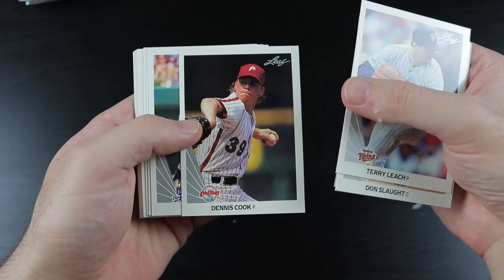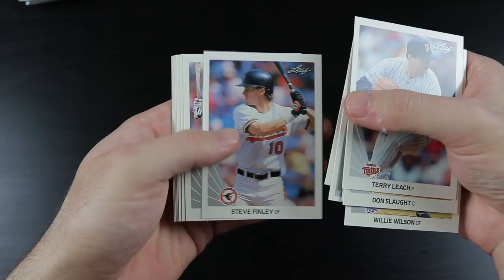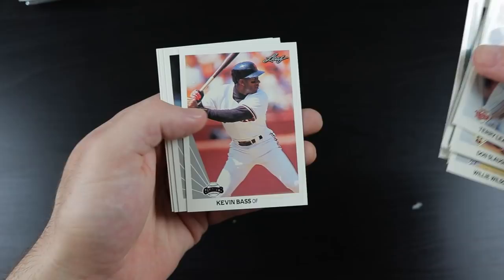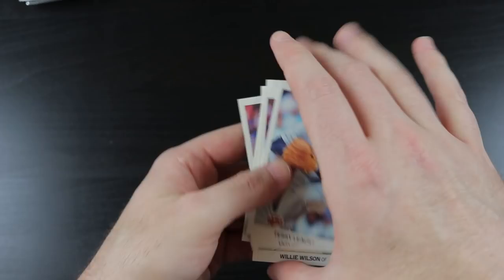Terry Leach, Don Slott, Mark Knudson, Dennis Cook, Willie Wilson, a checklist, Dave Magadan, Steve Finley, Greg Olson, Glenn Allen Hill, Kenny Rogers the Gambler, Kevin Bass, Edgar Martinez — one of the newest Hall of Famers — Mike Moore, and Jack Clark.